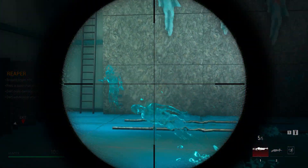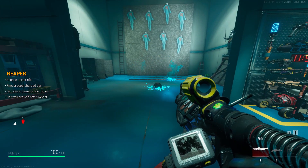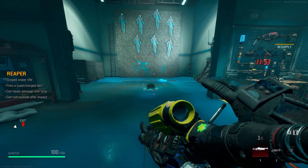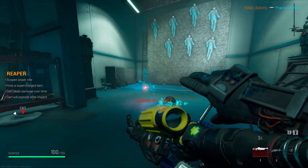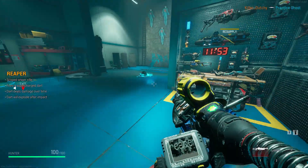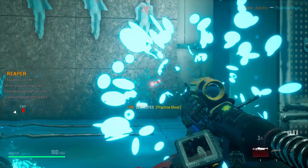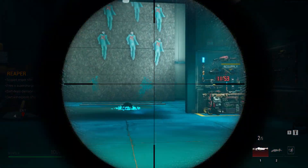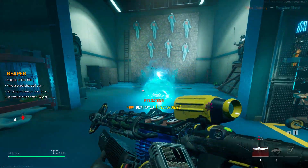Now let's move on to the Reaper, which is basically the sniper of the game. One thing to mention: the sensitivity is quite off when you first play it, so go into settings and change it. This is a two-shot weapon — it attaches a dart to the ghost or prop doing damage over time, then blows up at the end. It's decent against most props taking two to three hits, and for small props it only takes one. Definitely recommend it if you're a Call of Duty quick-scope type.